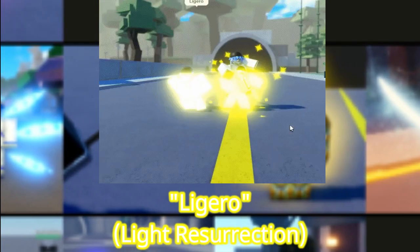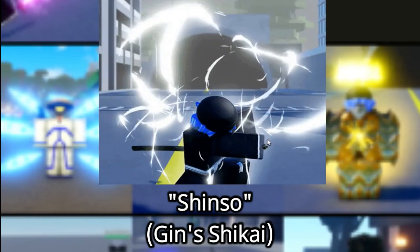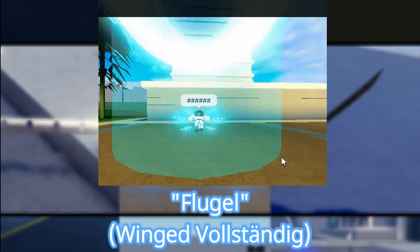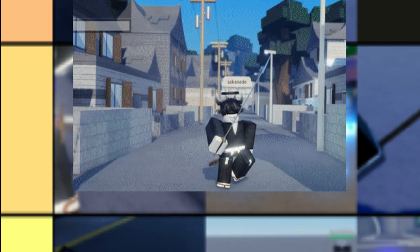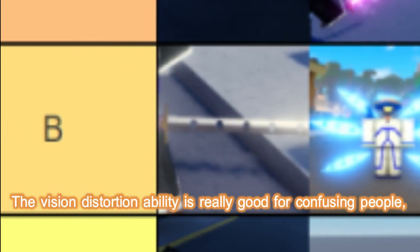Ligero is basically just the Pika Fruit from One Piece — if you can't get Primero, go for this. Shinso is like Zangetsu if it was good. Your range is slightly smaller, but your attacks are better, so you'll be able to perform more combos. Flugel isn't bad overall, but it doesn't really fit the Quincy playstyle — I'd wait for some more Quincy abilities to be released before sticking to it. Sakanade is also pretty good, but not good enough for A tier in my opinion.